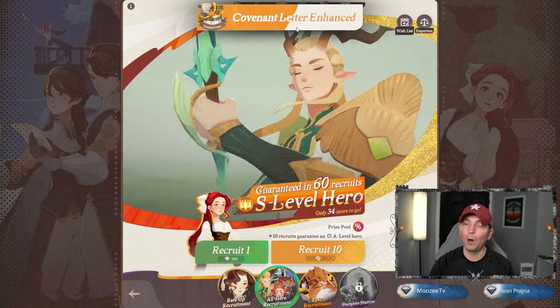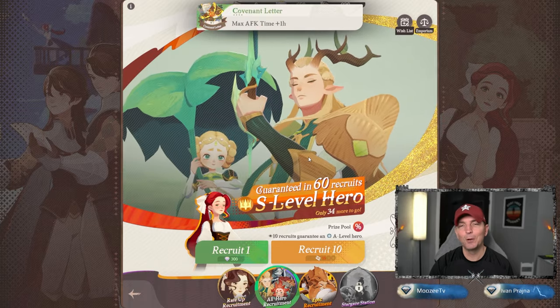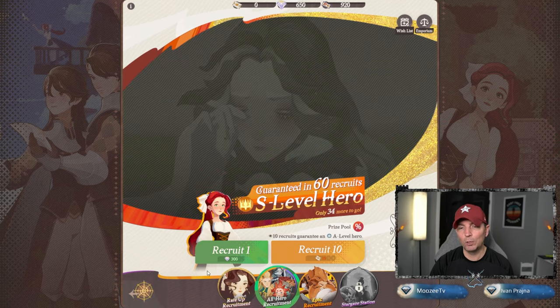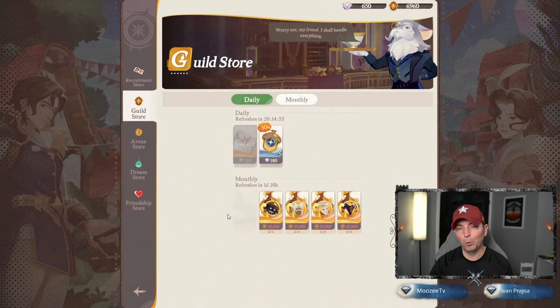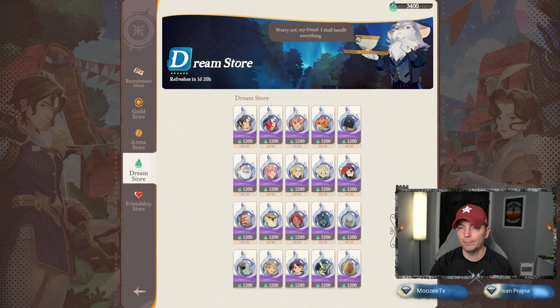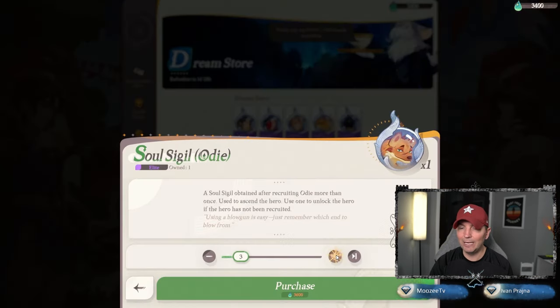We got some more copies — recruit at 150, so we're almost halfway. Max AFK time plus one. In the emporium, what we're focusing on in the Dream Store is OD. OD and Kruger are the two main priorities — if you have an opportunity, buy the copies of OD.